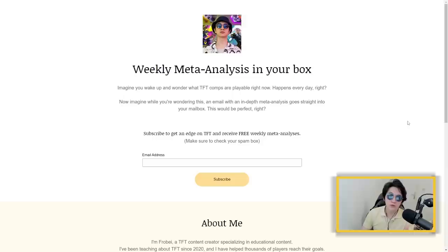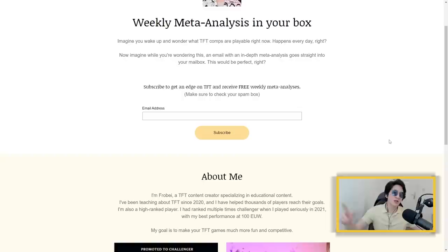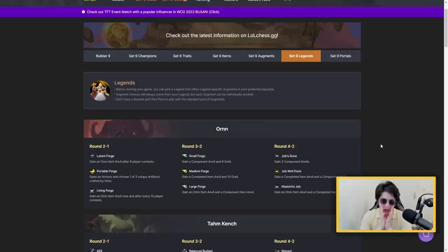Before I tell you how you can play around Draven and counter Draven, let me talk about the weekly meta analysis - that's completely free. You just need to sign up, put your email in the link in the description, and you will receive every week a meta snapshot of the best comps you should focus on if you want to have fun and be competitive in TFT. I do the scouting for you so you don't need to figure out what to play.